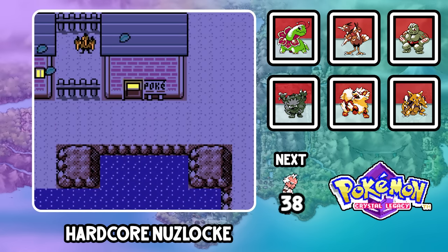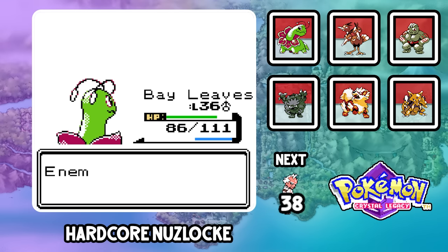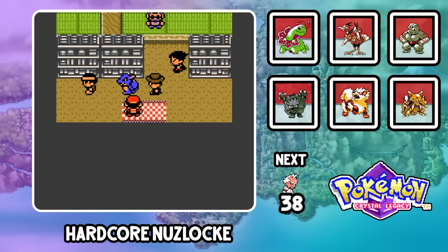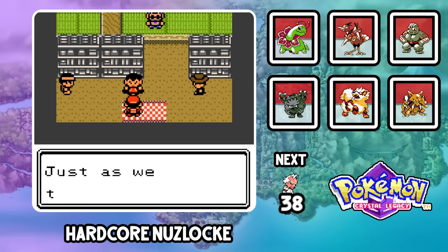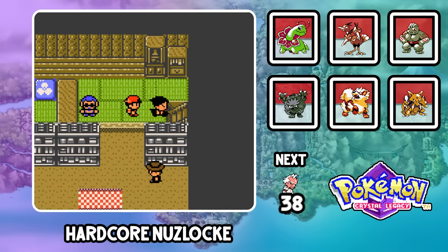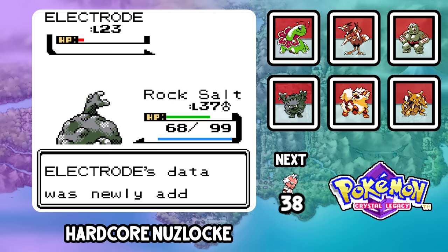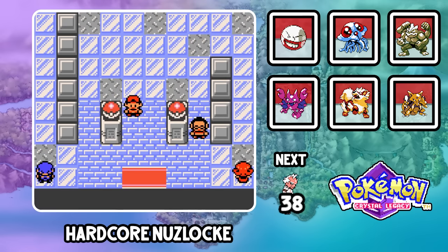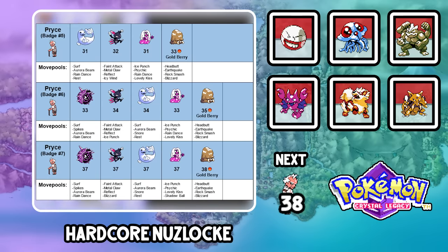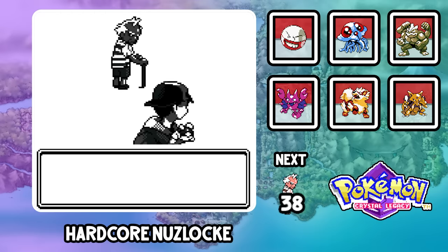I fly back to Mahogany Town and head to the Lake of Rage, grabbing Venomoth named Arrowroot and taking down the Red Gyarados. A new character is introduced in the story who Hyper Beams a man instead of being a regional champion — probably better from a PR standpoint. Our team is overleveled for the Rocket Hideout, but we do catch one of the Electrodes we were supposed to KO — Pumpkin Pie thankfully didn't blow up on me. With Team Rocket cleared, Allspice evolves into Machamp and it's time to take on Pryce.